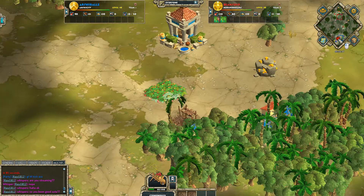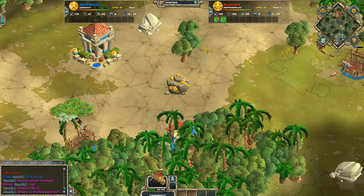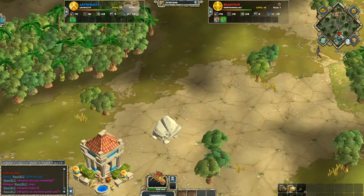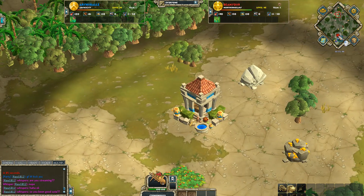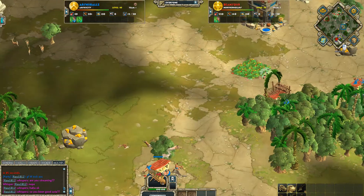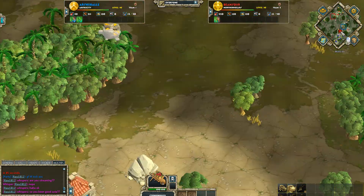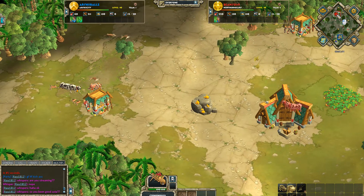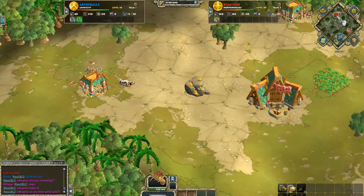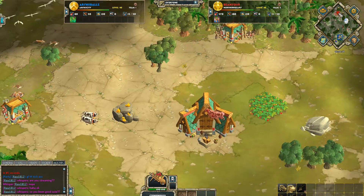There's really only two matchups with Greek that you can't play greedy like this. This four storehouse play is something that I do a lot. As long as you're not against Celts or Babylon, you can pretty much do that every single time. Just because it's moderately safe and maps tend to be a little bigger. Don't really even care what this guy's doing at this point in the game. Looks like he's doing pretty much normal stuff.